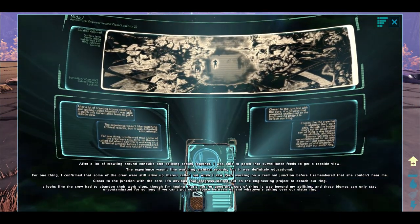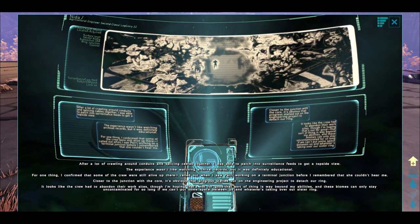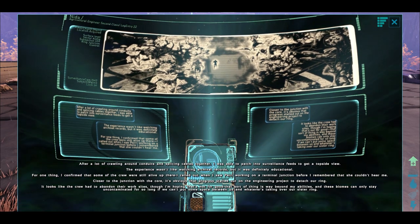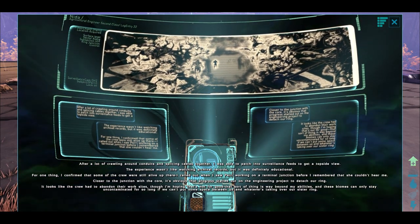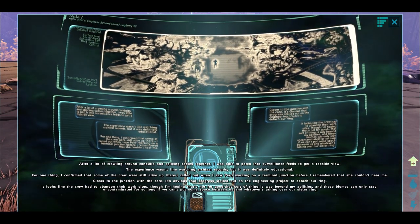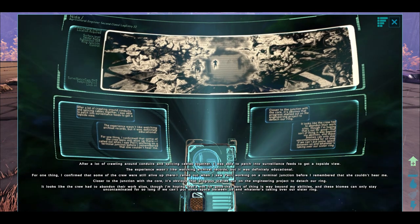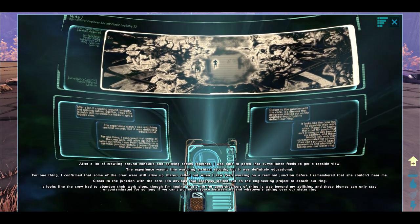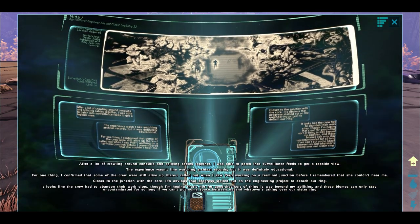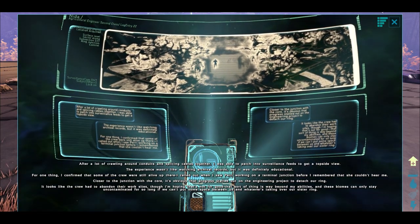After a lot of crawling around conduits and splicing cables together, I was able to patch into the surveillance feeds to get a topside view. The experience wasn't like watching archival records, but it was definitely educational. I confirmed that some of the crew was still alive up there. I called out when I saw Perry working on a terminal junction before I remembered that she couldn't hear me. Closer to the junction with the core, it's obvious that progress stalled out on the engineering project to detach our ring. It looks like the crew had to abandon their work sites, but I'm hoping that's not for good. That sort of thing's way beyond my abilities, and those biomes can only stay uncontaminated for so long if we can't put some space between us and whatever's taking over our sister ring.